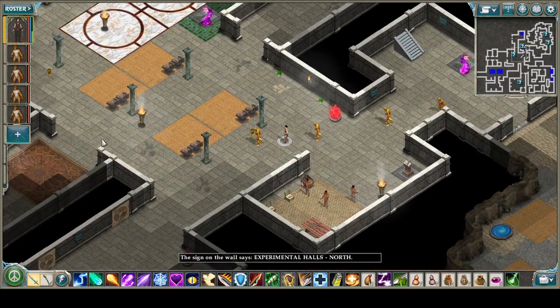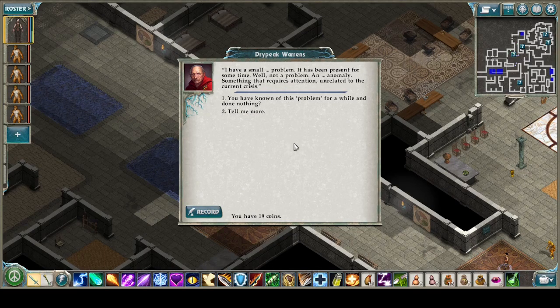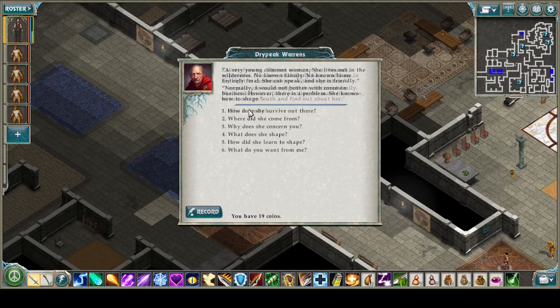When we approach Shaper Zachary, his lap is full of maps and messages — he's far busier than when we arrived. 'Events have started to move quickly in the mountains.' He sets them aside, looking concerned: 'Shaper Alia, thank you for returning. I have a small issue — very small, but it needs attention, and you're one of the few who can help.' It's an anomaly that's been present for some time, unrelated to the current crisis. He tasks us with investigating 'Emily,' who has been in a fixed position for some time to the south.